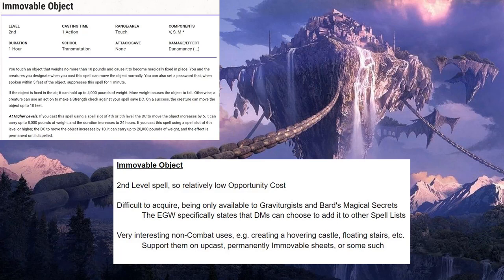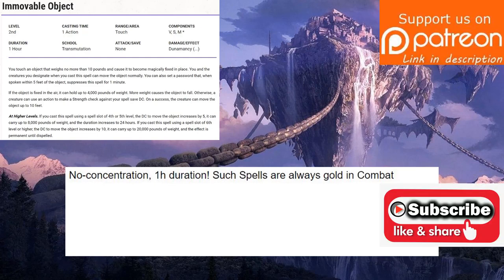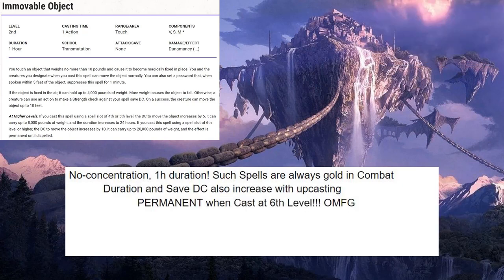You can build your castle right over the top of it. This spell can essentially replace the ever-popular Immovable Rod magic item. During combat, I'm compelled to point out that Immovable Object is a no-concentration, one-hour duration spell. Those types of spells are gold in combat. You can increase the duration and save DC by upcasting it — it becomes permanent when cast at sixth level. Oh my goodness, that is really good.